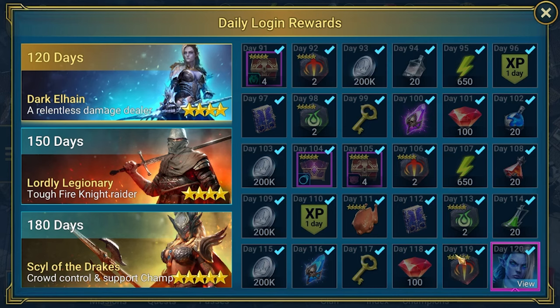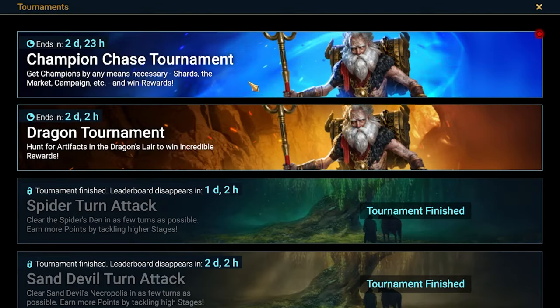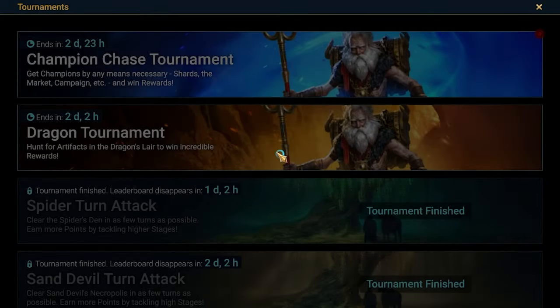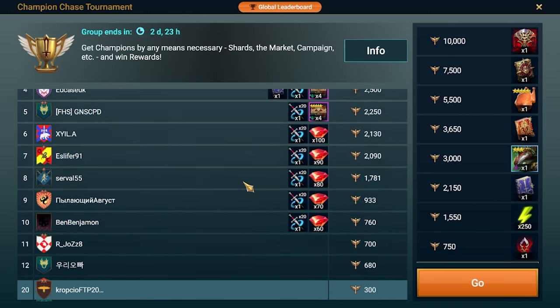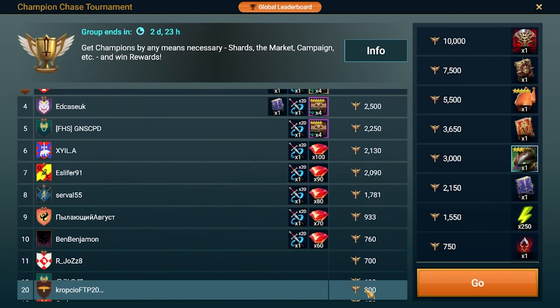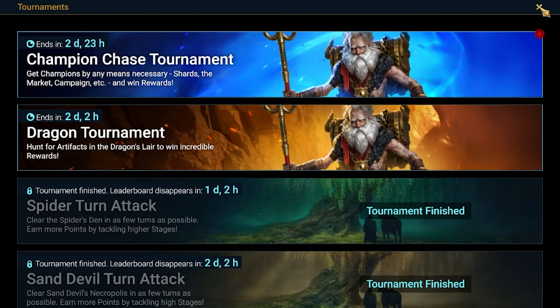Today is day 120, and I've collected Dark Halahadys, which is very good because today we just got Champion Chase. I delayed collecting this champion a little bit and got 250 points for that. So generally today I will be pulling my shards because of this event — I got 2x on ancients, already 300 points. Another 50 was from the Dragon Tournament which I already completed, and we are going for Wixwell — that's the plan.